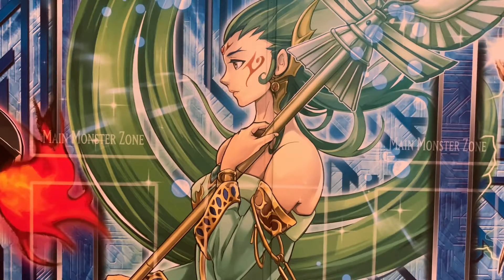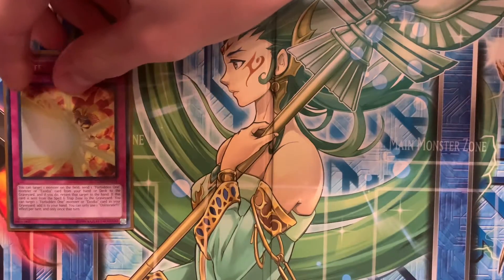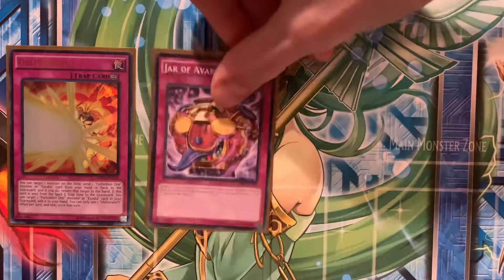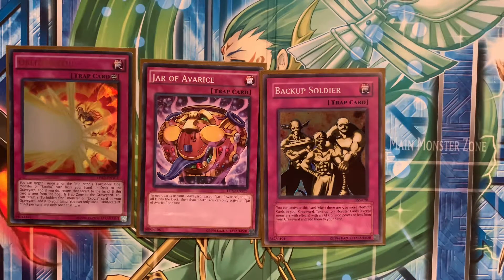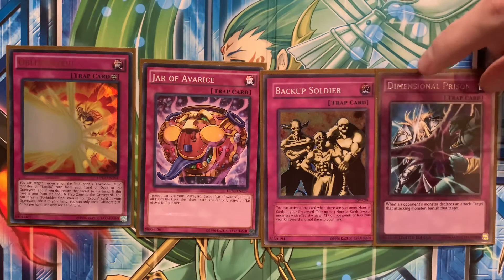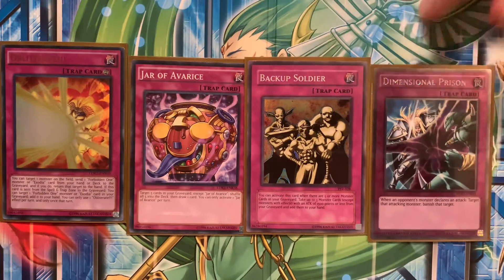This is a quick deck profile with a very basic linear strategy. For traps, we have the one and only Obliterate — a broken card that can change the game on a dime. We have Jar of Avarice, another draw spell. Backup Soldier, a really really good card — I think I've won a couple games in a single turn with that card, and it's pretty satisfying. And of course the last card, another floodgate Swords of Revealing Light-esque stall card: Dimensional Prism.